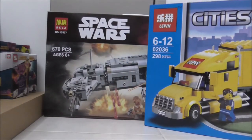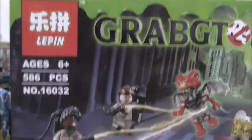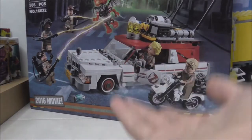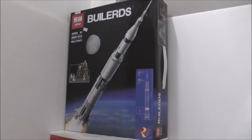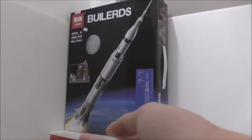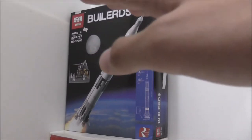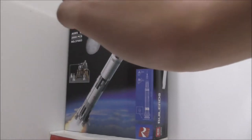Lastly for today is the Lepin Ghostbusters Ecto-1 and Ecto-2. There might be another haul - we'll see. This is the missing set I was talking about - it hadn't arrived yet when I did the rest of the haul, but it has arrived now. It has way too many bags, and it's the Lepin Ideas Saturn V rocket.